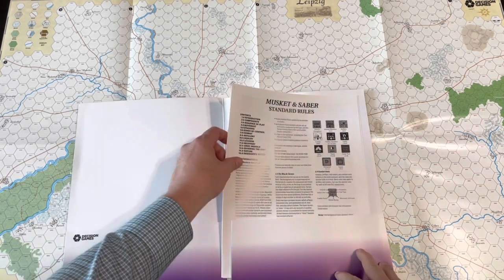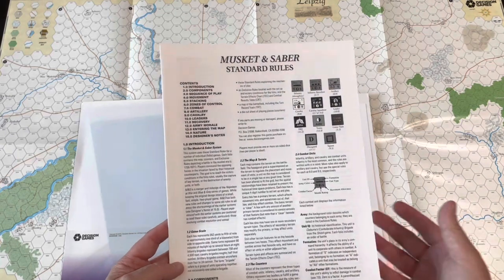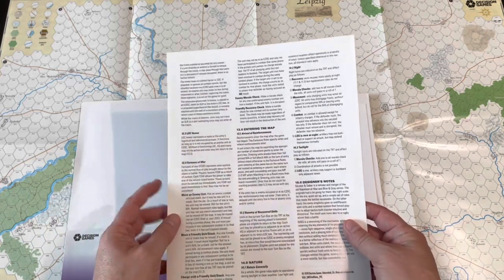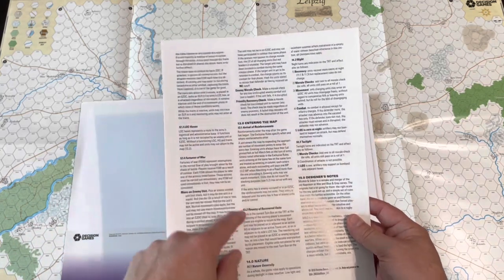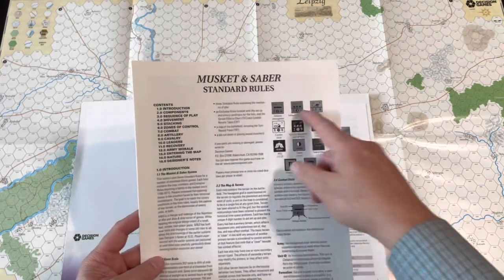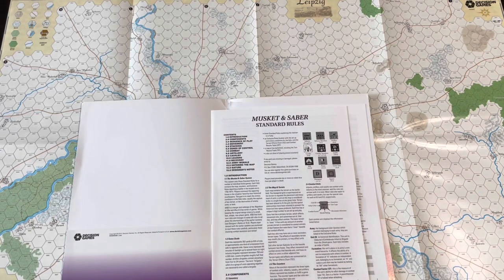Let's take a look at the standard rules. You have the standard rules and then the rules specific to this folio game. The standard rules are in typical Decision Games format — triple column, eight pages long, not the smallest of text, but decent clarity. It's in the case system, so you'll have 13, then 13.1, 13.2, and so on — the standard way to present wargame rules. You have images for the counters to explain what you see on them. The folio series typically does not come in color.